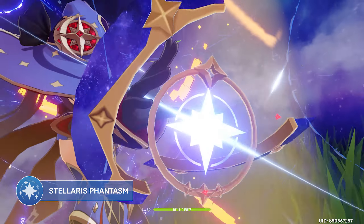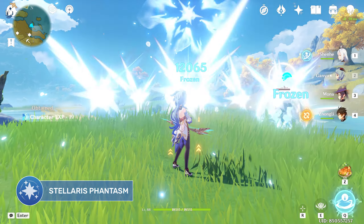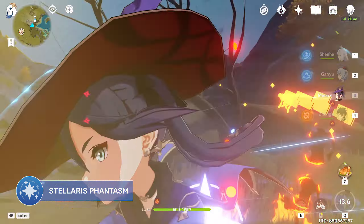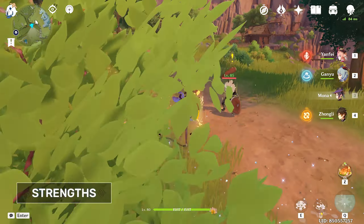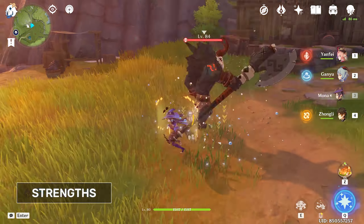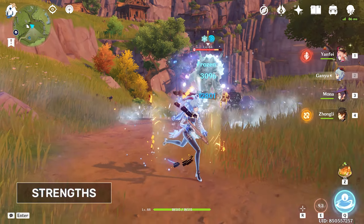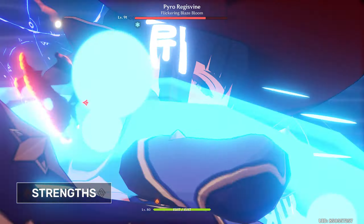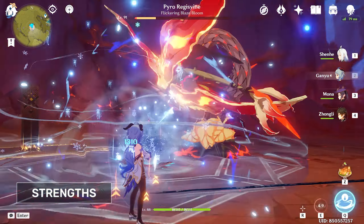Mona's elemental burst is the Stellaris Phantasm, where she casts a large bubble that renders smaller enemies immobile and also applies a debuff known as Omen. Once an opponent within the bubble takes damage, it will burst, dealing massive hydro damage, and start the Omen countdown, during which opponents will take significantly more damage from your attacks for a short duration. Being a catalyst user, Mona is able to start elemental reactions very easily with her party members, since her normal attacks immediately apply hydro. Her elemental skill and burst, particularly the latter, are both incredibly strong to synergize with her other teammates in both freeze or vaporize teams. Her burst's Omen status also allows her other party members to deal massive damage to enemies, and if built with enough energy recharge, she will be able to constantly use her burst, making her an insanely good hydro support unit.